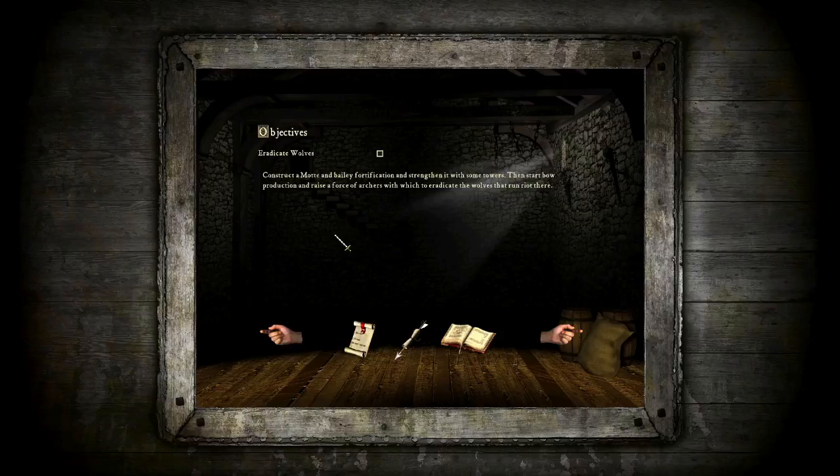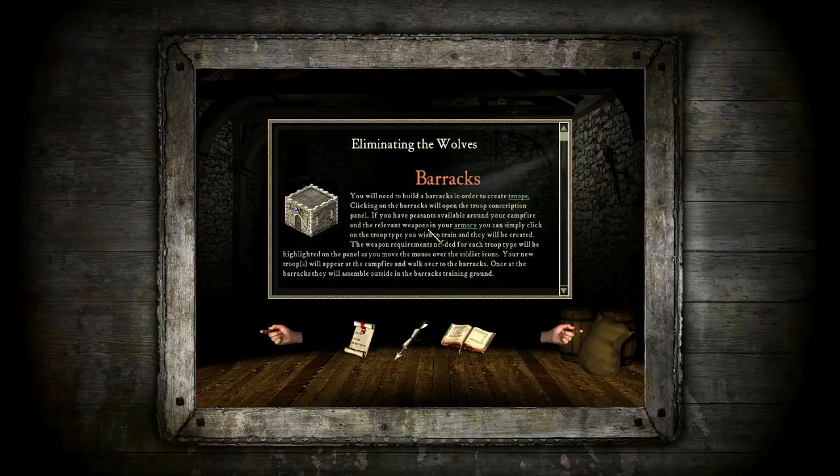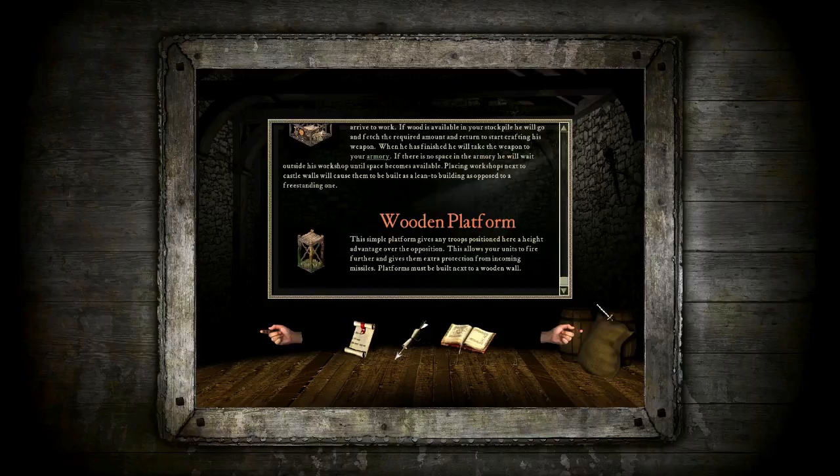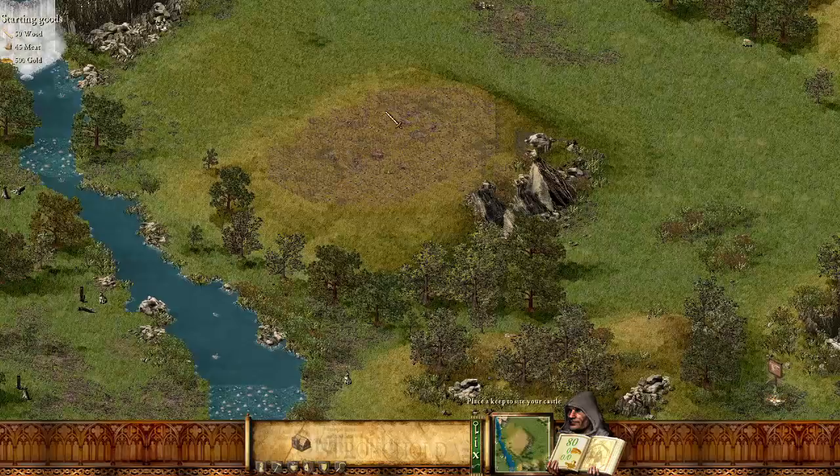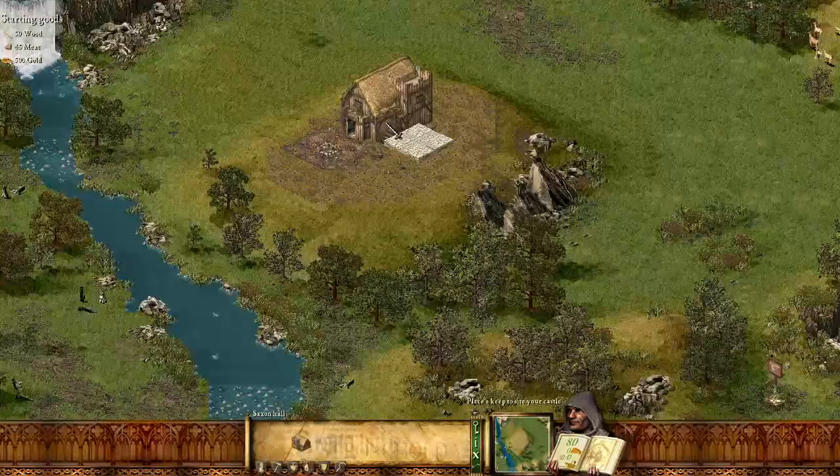So we need to construct a motte and bailey fortification, strengthen it with towers, start bow production and raise a force of archers to eradicate the wolves. Remember the tutorial — barracks, armory, wooden flashers — that's fine. Let's place a keep to site our castle. We're starting at the beginning again, placing a keep on the hillside, up by here. There we go, that looks fine.